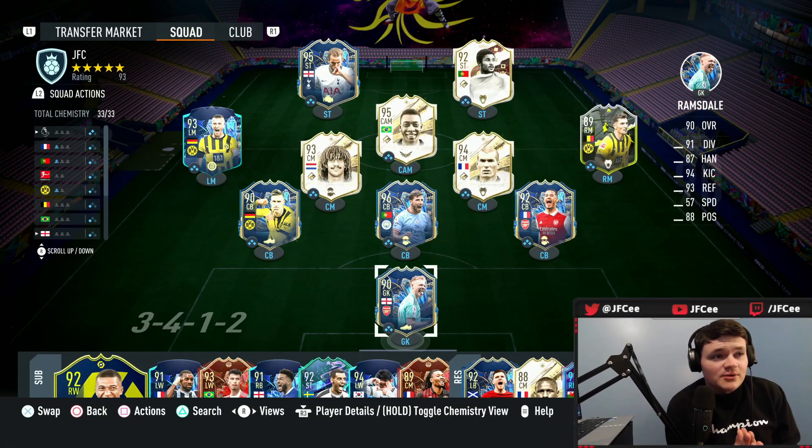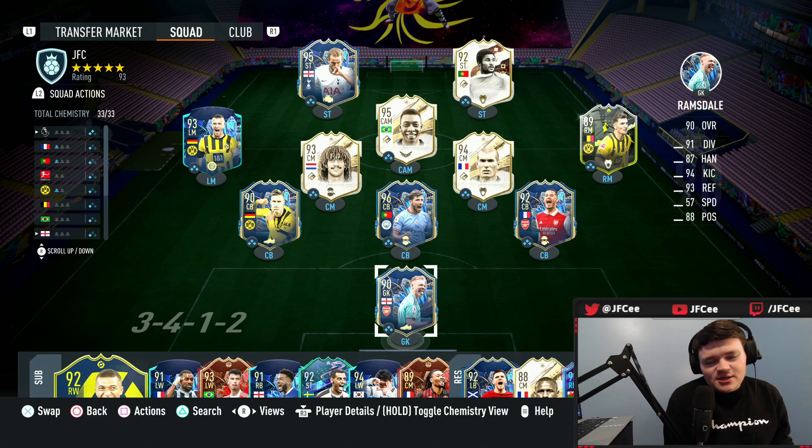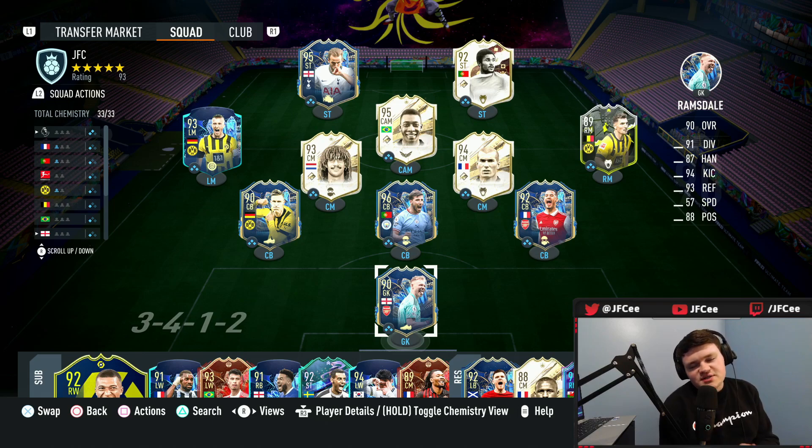What's going on guys, JFC here. Today we're going to be talking about the best custom tactics to help you beat the 5-back — the meta that's running absolutely wild in FIFA that nobody likes playing against. But also these tactics are just going to help you beat any formation. They're probably the best tactics I've found right now that I'm using on the game, plus the formation as well. So without further ado, we're going to get right into it.